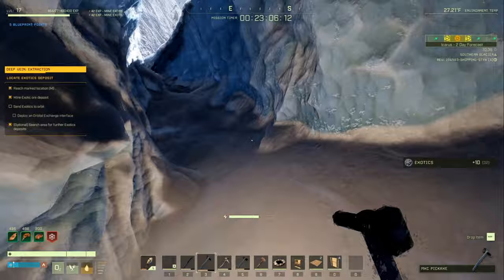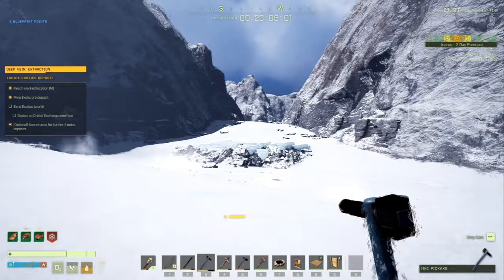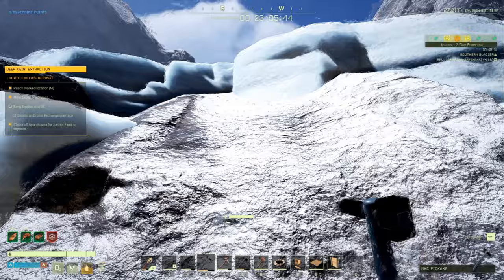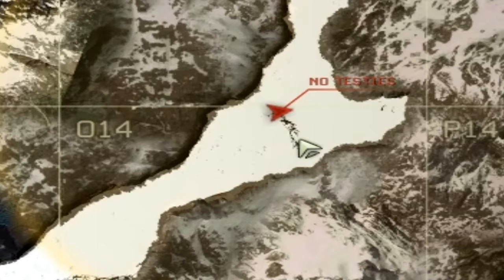Then we're just going to head east after that one's done and get out of this ravine. You can jump on the very end of this — just jump twice or once. Then you're going to head directly west and notice there is an exotic up in the hill. Head straight towards that exotic — to the left or right of it you can walk up this wall, jump up to the top like so, and farm your third exotic. This is located at the very bottom of O13 and top of O14, at the very tip of the ridge on the map.